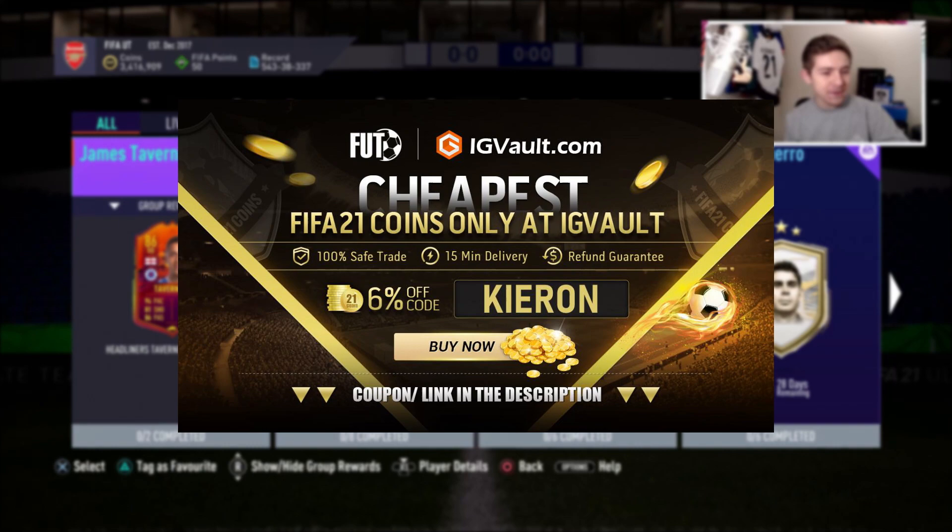So finally, in Ultimate Team, EA have given Tavernier a Headliners item. I predicted him in both of my Headliner Prediction videos, and I was amazed to see him not a part of the squads. But literally on the last possible day of being involved in the Headliners promo, EA have done the right thing and given him one.